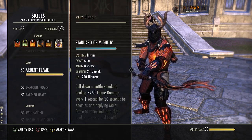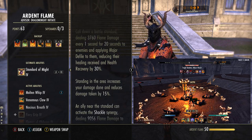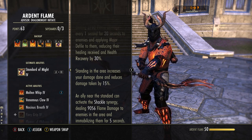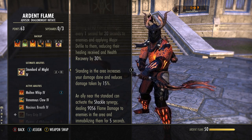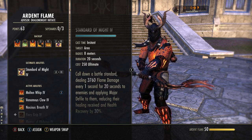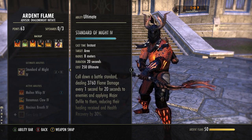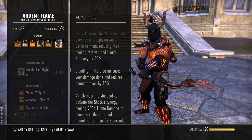Our main ultimate is Standard of Might, in the Ardent Flame skill line. You put a banner down on the ground — it does 20 seconds worth of flame damage every one second to anyone caught inside of it. It applies Major Defile, reducing the healing received of targets. But most importantly, other people can immobilize targets nearby and do a big flame burst from taking the synergy. While standing inside of this, all of your damage is increased by 15% and all the damage you take is reduced by 15% — so you're tankier and you hit harder. This is our main ultimate and very expensive — we use this as much as possible. Bear in mind when we get to the passives it will make more sense how to apply this. You need to make sure you've got some damage already running, because then it can benefit from the bonus straight away rather than dropping it and having to wind up all your skills.